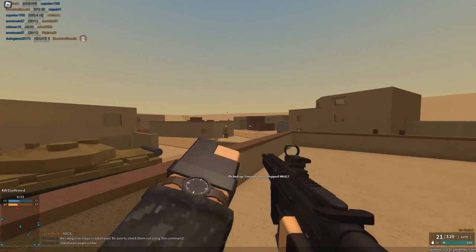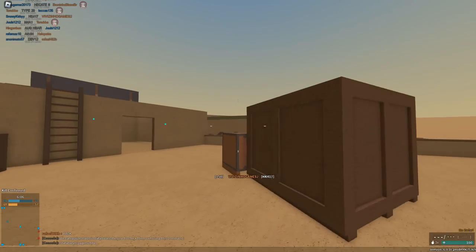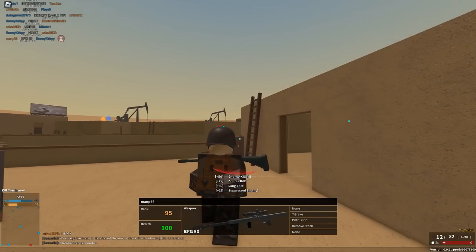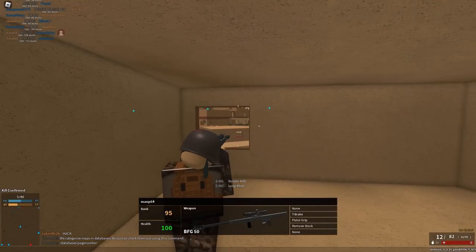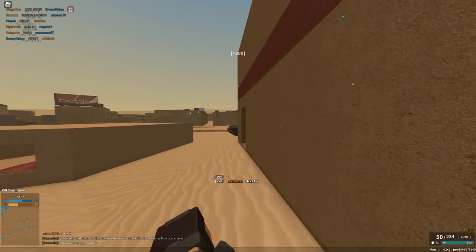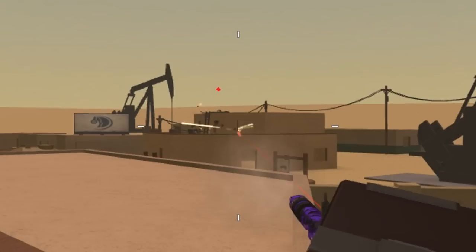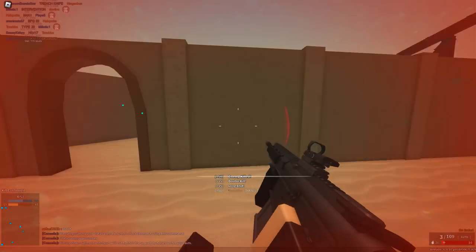I guess this is just the battle rifle form of the HK 416. These people are actually bots — I don't know what's going on. Oh wait, this guy's got a T-break, pistol grip, and remove stock on his BFG — there's no way that's even legal. He's got a chainsaw grip on it too! He was trying to make a minigun. Dude, it doesn't work. I'm sticking to the good loadouts for this video.